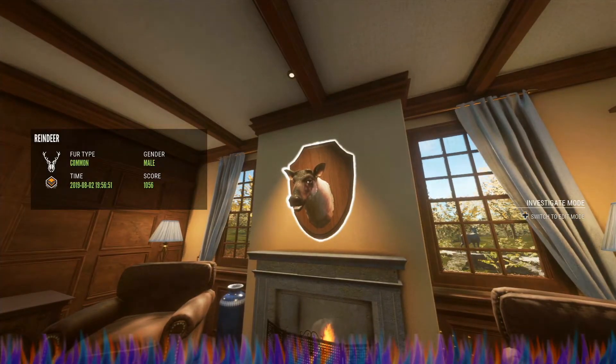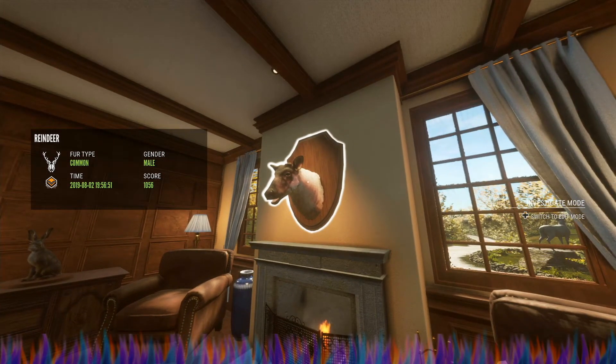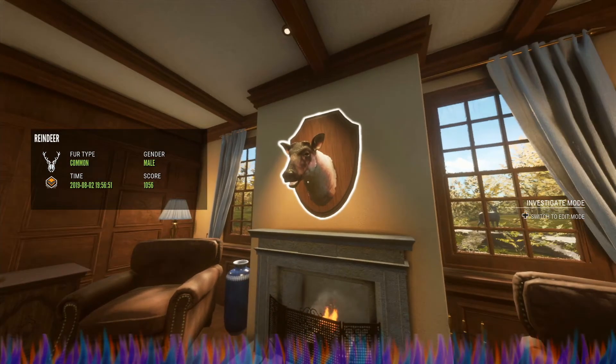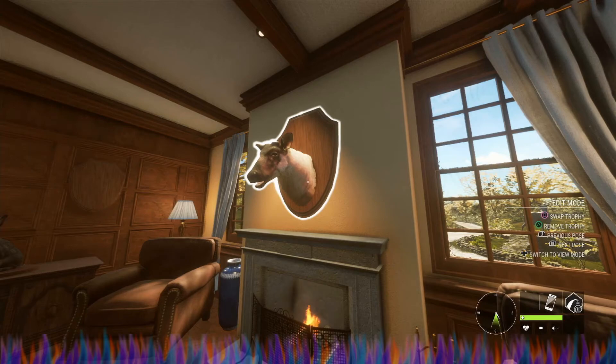This is my diamond reindeer. He did glitch, as you can see. He had a gigantic, magnificent rack — when I shot him you could see his rack and everything. He dropped in one shot. I walked over there, I picked him up, and when I picked him up he scored too high and his rack disappeared. So he is a rackless diamond, but he's a diamond nonetheless. And he's cheesing about it — if you look at him, he's sitting here laughing at us, like, ha ha, you ain't getting my rack — I hid that thing. But yeah, that's my diamond reindeer.